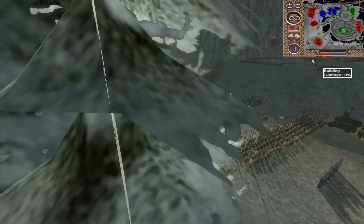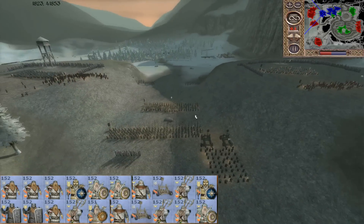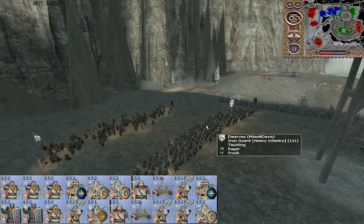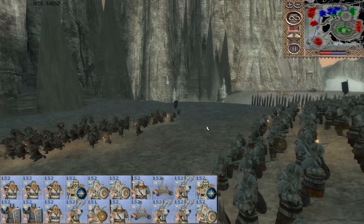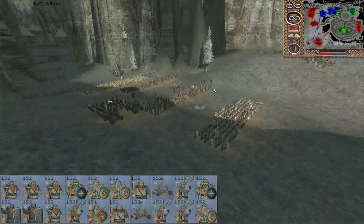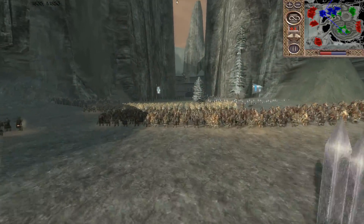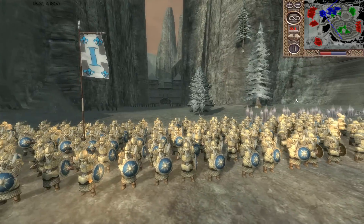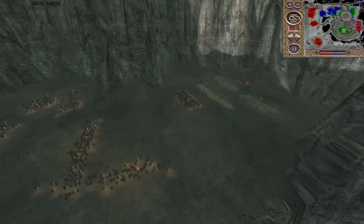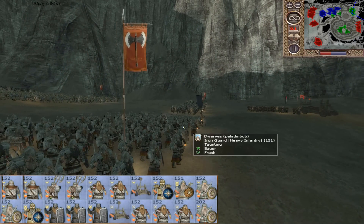Let's look at the defenders. The dwarven defenders — one is commanded by Miles and Davis, and his job is to focus on the main defense right here. He's got most of his forces concentrated there, consisting of a mix of dwarves: Iron Guard, Iron Crossbowmen, Axemen of Erebor, Vault Wardens, and Guards of Khazad-dum. It's going to be a pretty solid force. Paladin Bob's force is a bit scattered, but this is his main force.